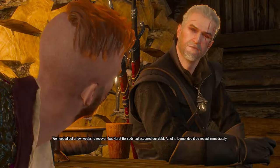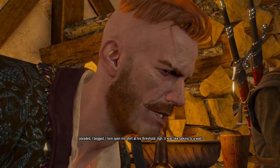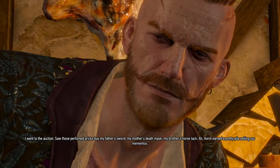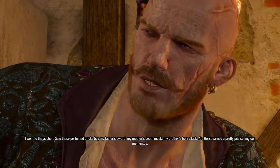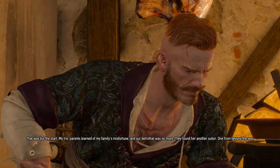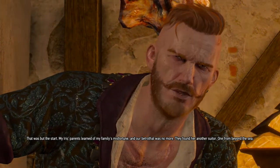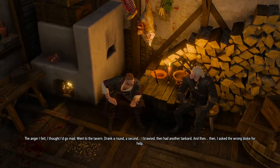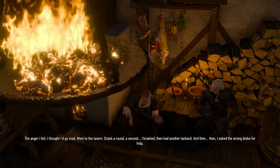I pleaded, I begged, I tore open my shirt at his threshold — it was like talking to a wall. I went to the auction, saw those perfumed pricks buy my father's sword, my mother's death mask, my brother's horse tack. Horst earned a pretty pile selling our mementos. No surprise the animosity you feel for him. That was but a start. My Iris' parents learned of my family's misfortune, and our betrothal was called off — they found her another suitor, one from beyond the sea. The anger I felt — I thought I'd gone mad. Went to the tavern, drank a round, a second, a third. And then I asked the wrong bloke for help.